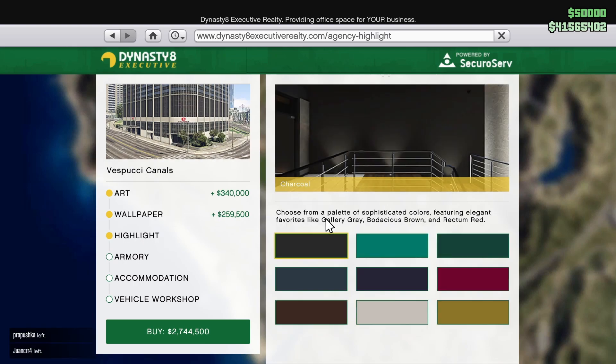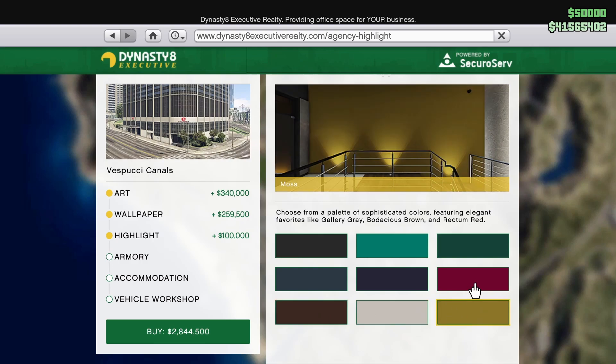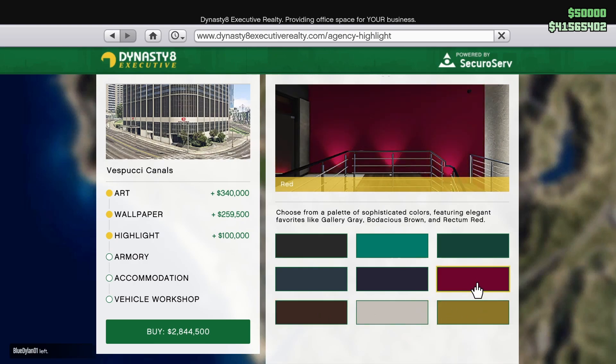Choose from a palette of sophisticated colors featuring elegant favorites like Gallery Gray, Bodacious Brown, and Rectum Red. Wow, okay. Rectum Red is kind of calling me - I mean, boys, it's red.